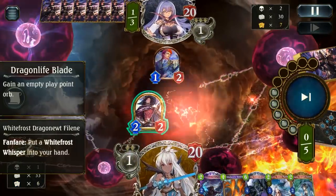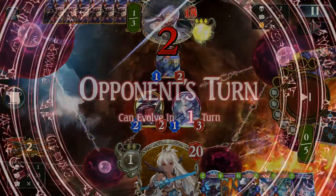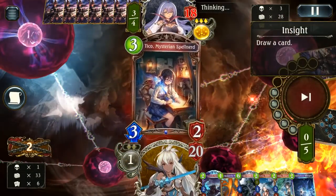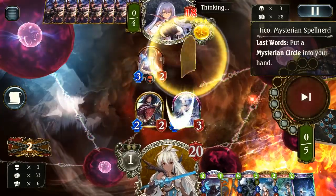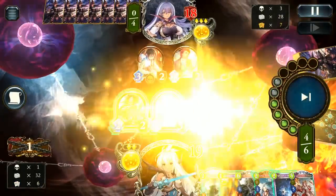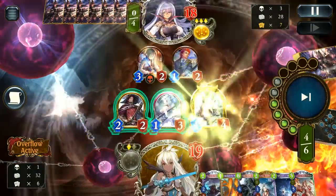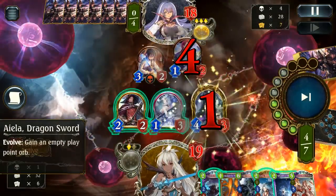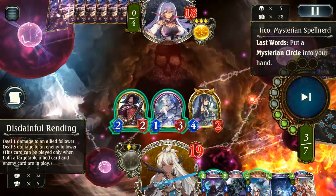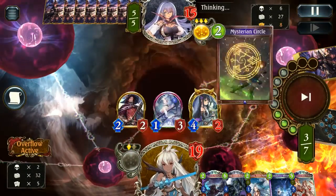Kicking us off pretty early with as much ramp as we could get, taking us up to 5. Setting up a very reasonable board for this kind of turn. Against Rune, ramping is the most important thing, as you don't want your opponent being anywhere near you when it comes to play points. Because as soon as they get to turn 9 or turn 10, they're going to straight up end the game. As far as Dragon goes, they can drag out a bit longer, so having at least two turns to set up a good lethal is usually the best way to do things.